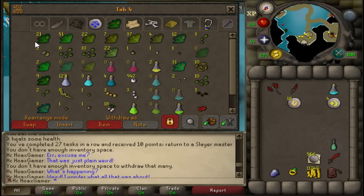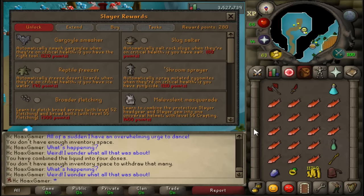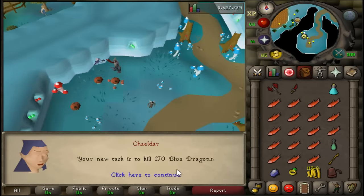We got some guams which are good for attack pots, and I got 22 ranarrs in here — so 22 prayer pots. Okay amount of seeds, nothing too crazy but it is stacking up over time. I'll have a lot more. If you're wondering, I now have 280 reward points, so I only need 120 more to get that slayer helmet.